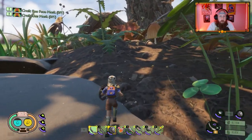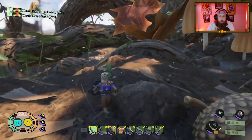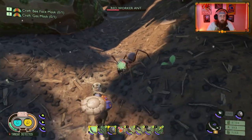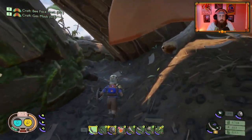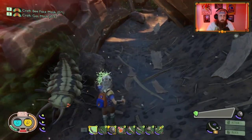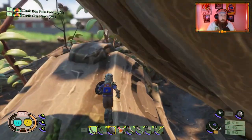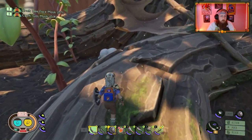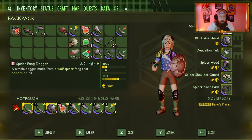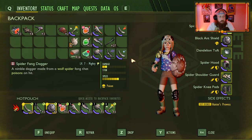With the light armor, you really don't have to worry about stamina regen or attack stamina when you're fighting with the spider armor. With the quickness, you're able to cover a lot of ground real quick. You can see how much durability we're already losing with the Spider Fang Dagger. You're either going to have to carry quartzite, spider chunks, and venom around with you, or just roll with multiples like I am right here.